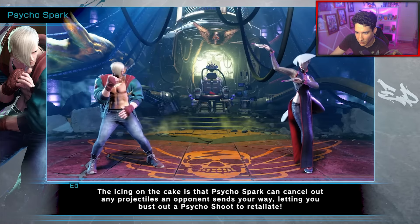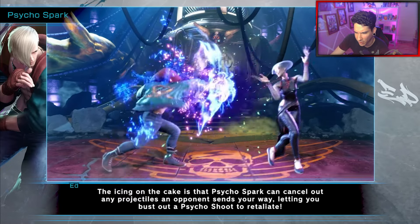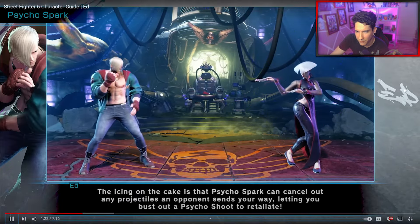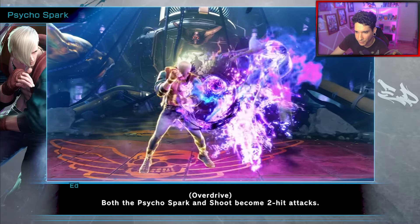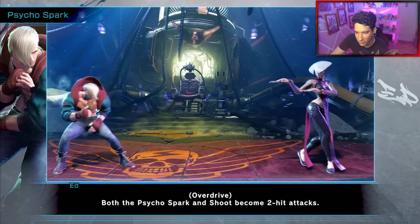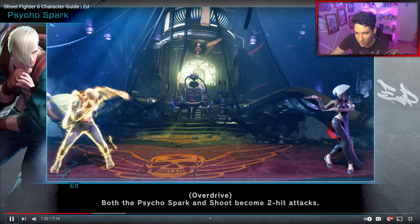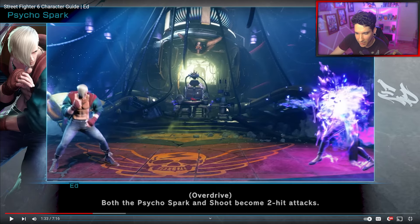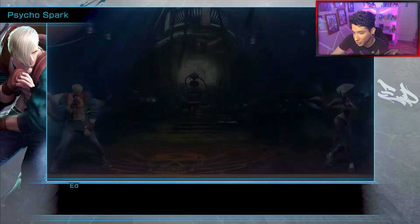The light version looks pretty slow. If you compare it with the SF5 version, the light version is way slower in this one. You can neutralize the enemy's fireball and throw your own fireball. But the Psycho Spark should become a two-hit attack, and you can actually juggle off that — we've seen it in the trailer.